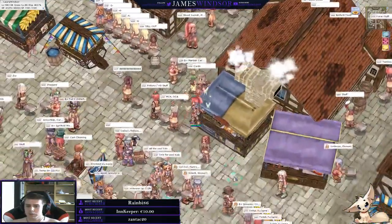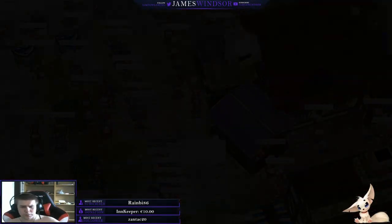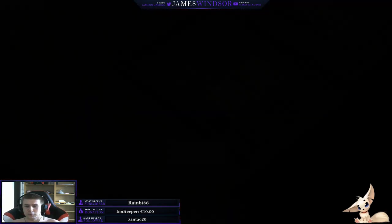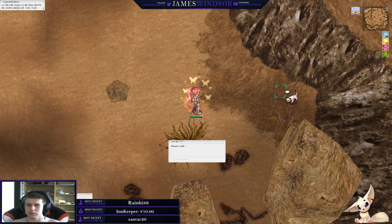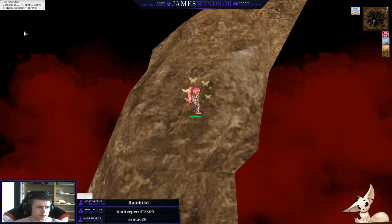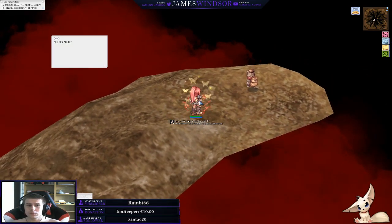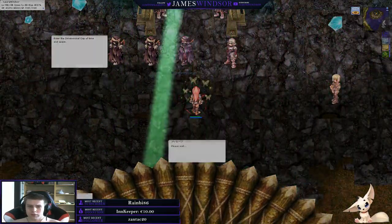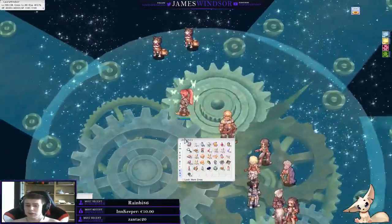Even if you're low level you can still do this, but you can only do the first couple of bosses. To get there, let's go through the Eden because it's in the dimensional time warp crack thing. While we're walking — if you like what we're doing please hit that follow or subscribe button, it'll really help us out. To enter the Geffen Magic Tournament I believe it's level 90. The higher level you are, the harder the opponents are and the more coins you get — the currency is called Geffen Magic Contest Coins.